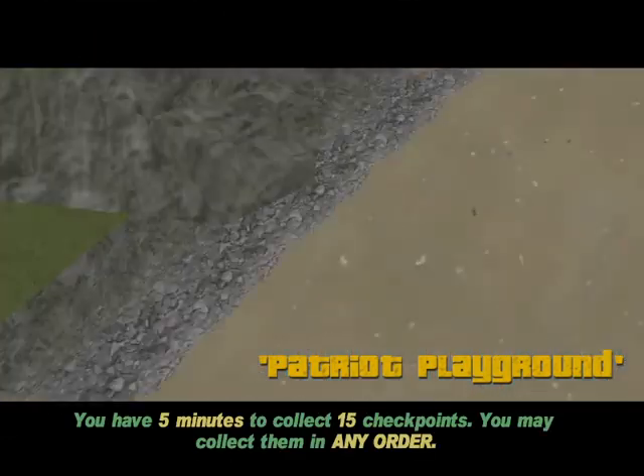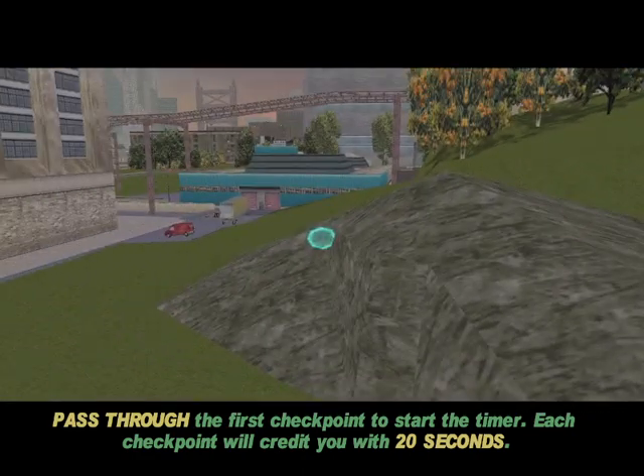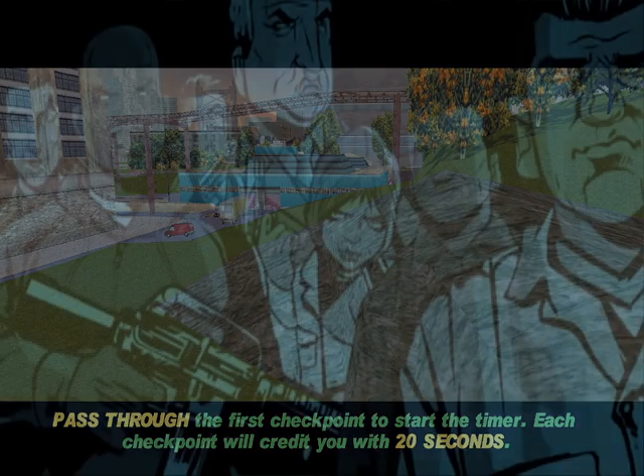Get into that Patriot near the super save, which is associated with Patriot Playground, so you can start the mission. Wait for the cutscene.